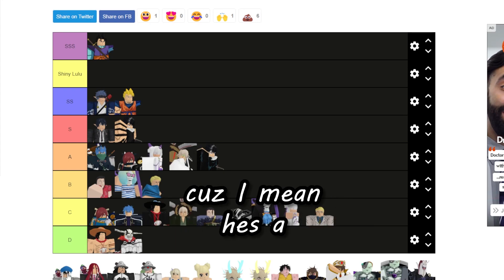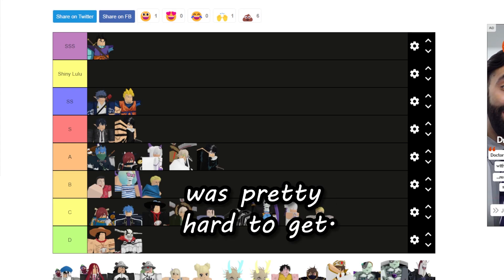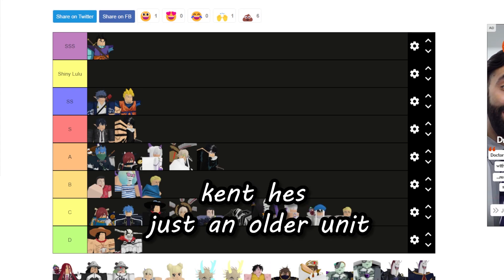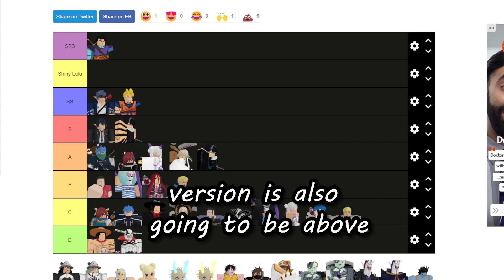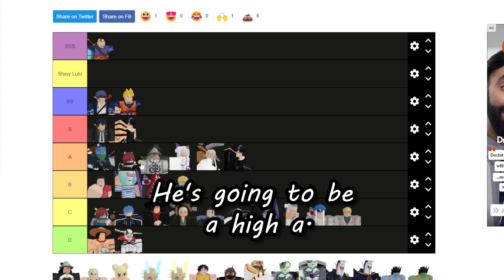Kisuke's shiny was pretty hard to get. Kit is just going to be above Ken — he's just an older unit, that's kind of all the reasoning. His shiny version is also going to be above Ken's, just above Humo.